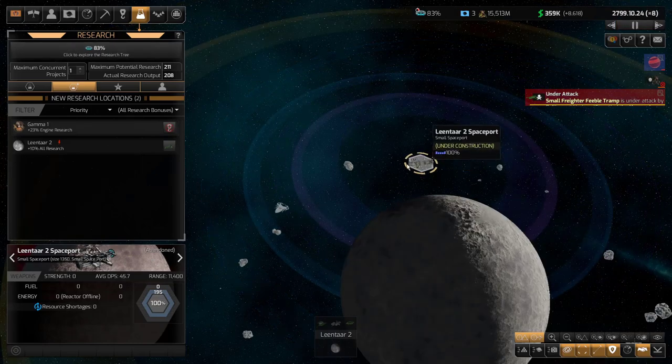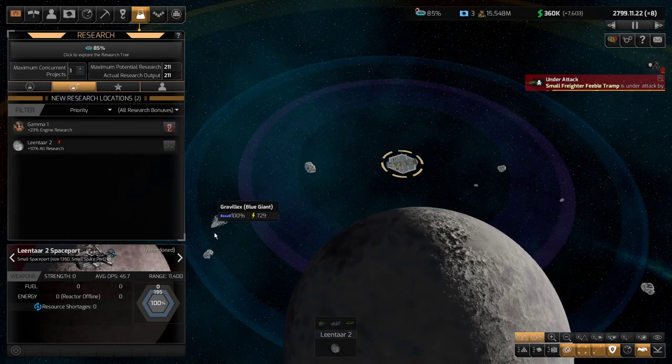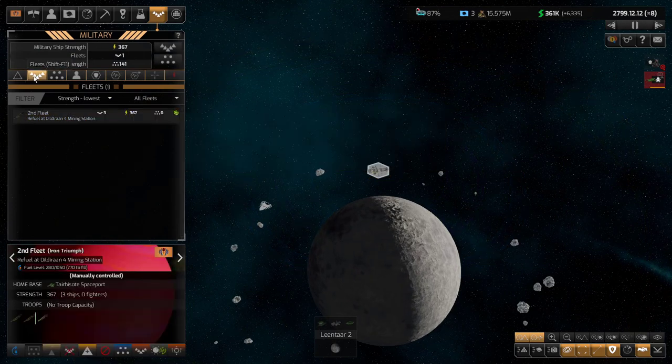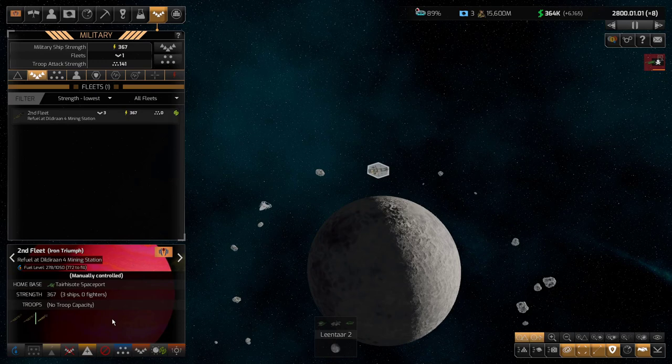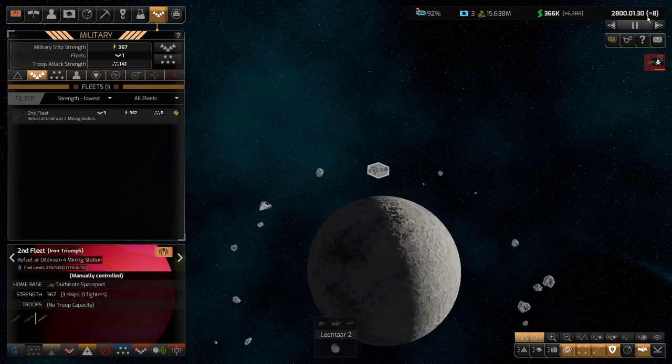Let's let it run. I'm surprised — I thought my cruiser, which is now an independent ship, would show up here to fight this Gravalex, but I don't see it happening. So I'm going to grab my fleet here. As soon as they refuel, we'll send them over there. This 8x speed is a little dangerous here.